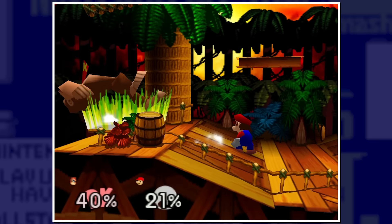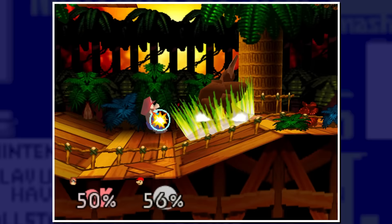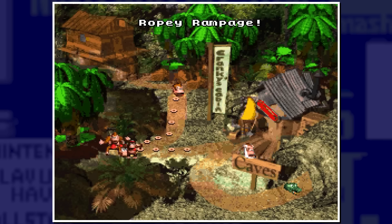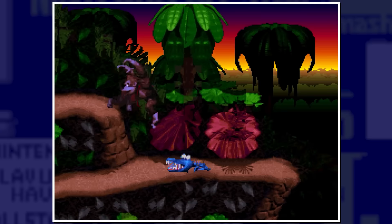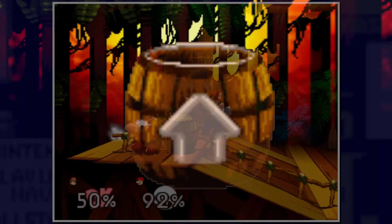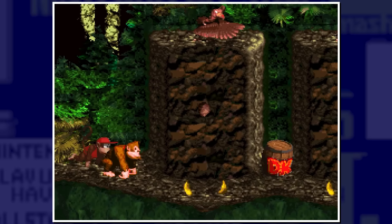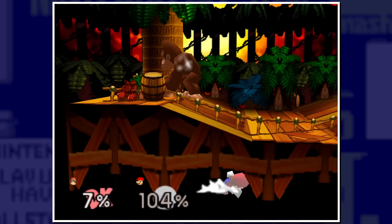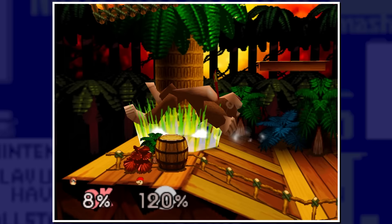Next is Kongo Jungle, spelled with a C in Smash 64 but changing to a K in all future games. This stage is inspired by the aesthetic of Donkey Kong Country, with elements taken from the appearance of levels found in Kongo Jungle, the first world of the first Donkey Kong Country game. The sunset environment is taken from Orangutan Gang, where this same sunset gradient appears in the background. The stage also has a barrel with an arrow moving underneath it — barrels are a staple in Donkey Kong Country, used to blast the Kongs forward.